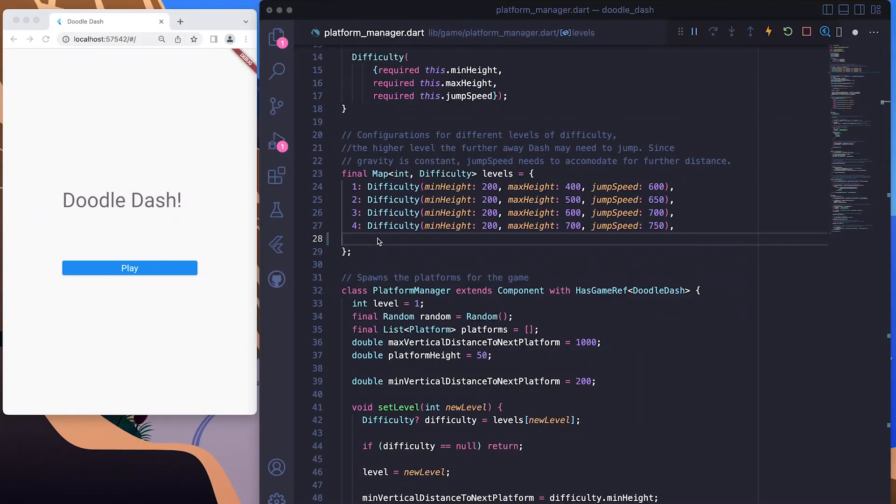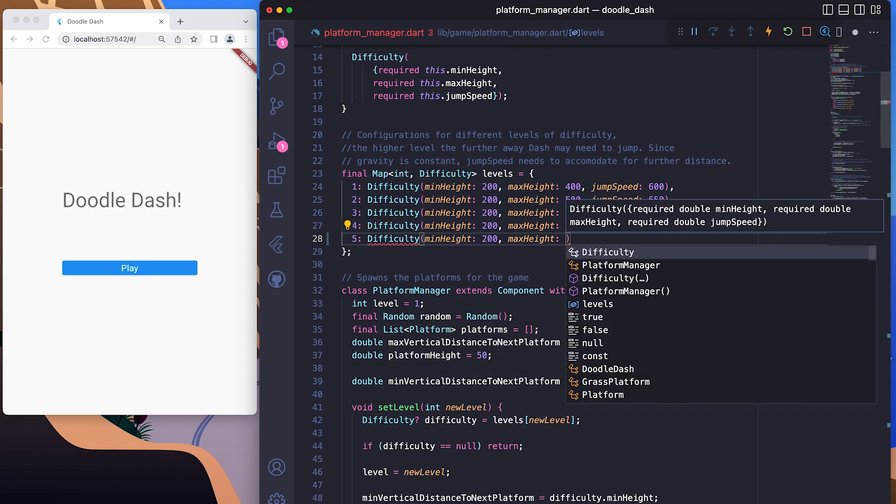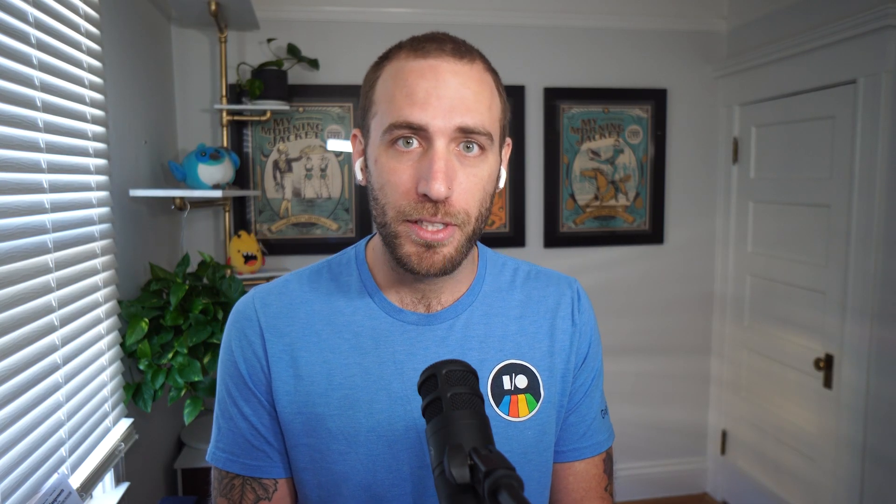The game was technically functional but left a lot to be desired, so for this sprint we made a lot of improvements to make it more challenging and interesting. The most noticeable difference is that Dash's speed has increased, so the pace is more exciting. The game was also a bit too easy, so we added code to change the difficulty. There are five difficulty levels, and the game always starts at level one, with difficulty increasing as the game goes on. We also tweaked the collision detection because it was a little janky — Dash would collide with platforms too early or too late. By changing the onCollision method on the Dash object to Flame's onCollisionEnd, it just made it better.